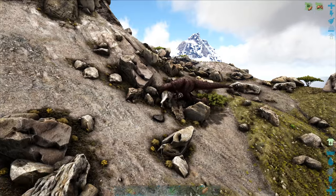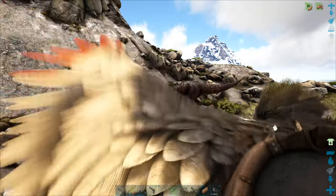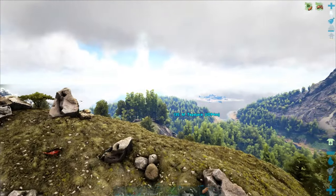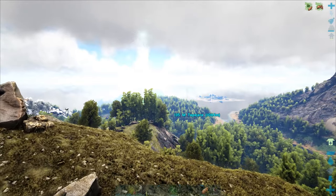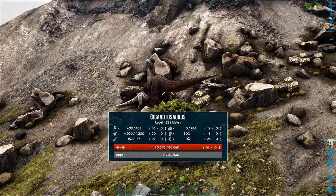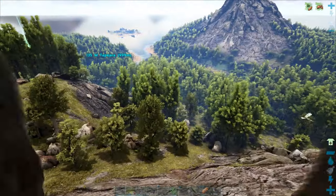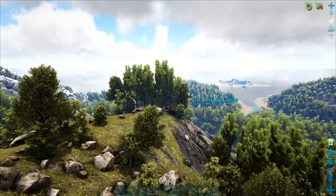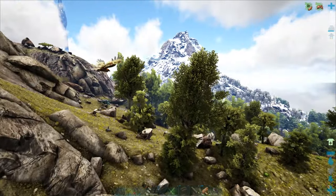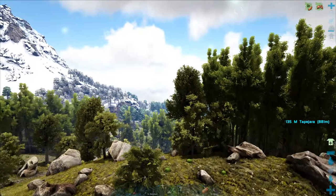The level 125 giga is still here and a rex friend is just spinning in circles. Theoretically I actually can tame the giga now — I do have the resources — but honestly I just kind of don't want to. I feel like I'm spreading my resources thin and I'd rather use them on other tames. Plus by the time we get to Extinction it's going to be gigas everywhere. I'm going to regret saying that later, just you watch.